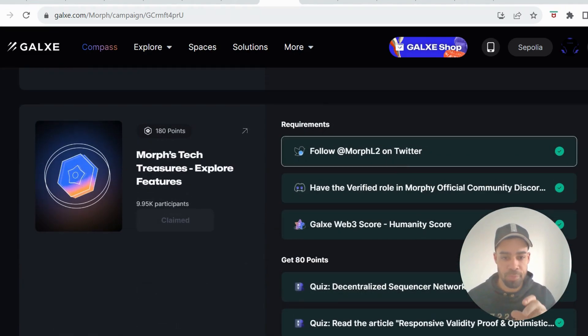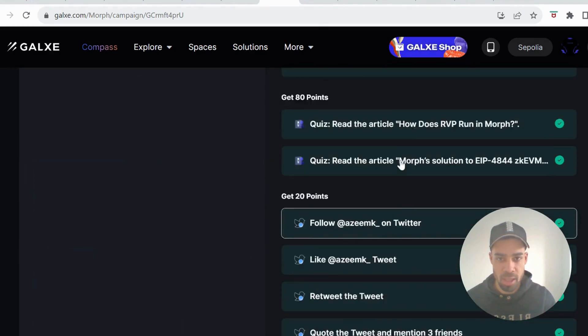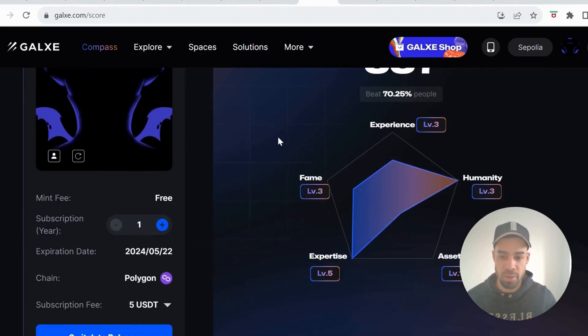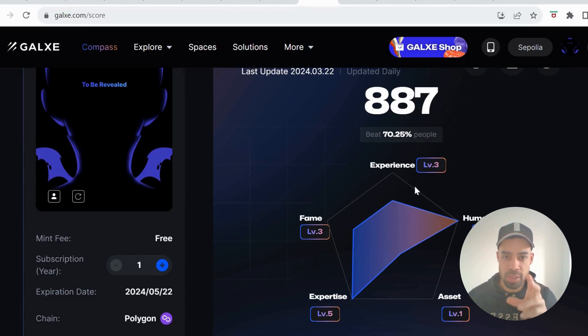From there on you're going to need a Web3 Humanity Score with Galaxy to be able to claim the rest of these points. If you haven't got one, I think it's worth doing. If you've got a Passport ID already with Galaxy, then you can mint this for free for the first two months — it's a subscription, it's like 4.5 MATIC or 5 USD a month. If not, it's going to be around five dollars, but I think it's worth minting.